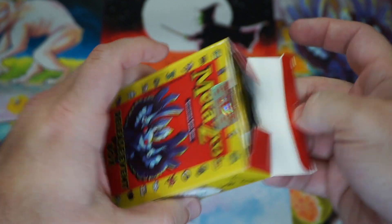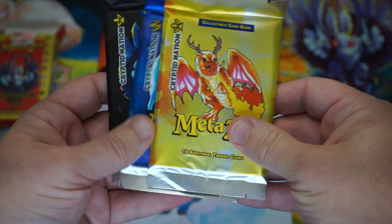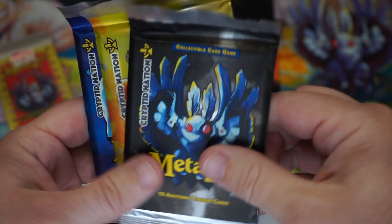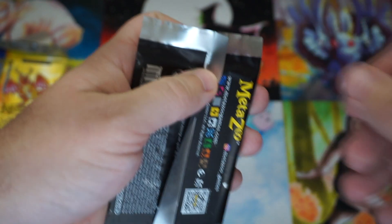All right, here we go! Let's do like last time and start with the packs, as that is definitely the most fun. We've got three packs. Let's start with Mothman — I'm going to start with an ASMR opening for good luck.